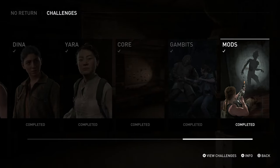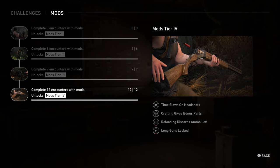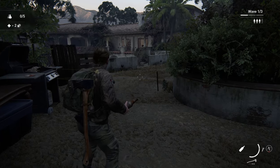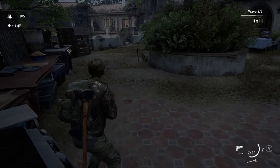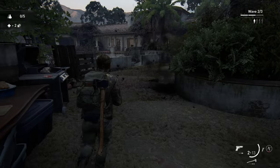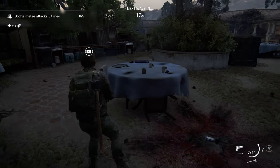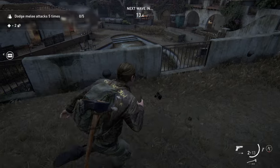Moving on to number 8, you can use various modifiers for a level to your advantage to take down enemies without ever moving a muscle. Two that I really enjoy are explosive traps and chained clickers. Explosive traps are very good against zombie runs — just stay behind them and usually they will run in, explode, and you can easily clear an entire wave before ever shooting a single bullet.